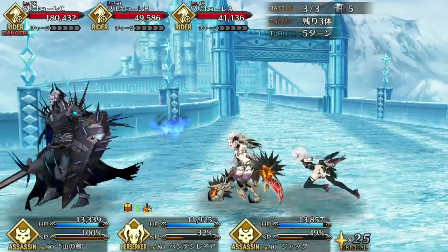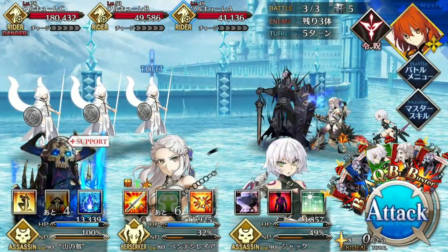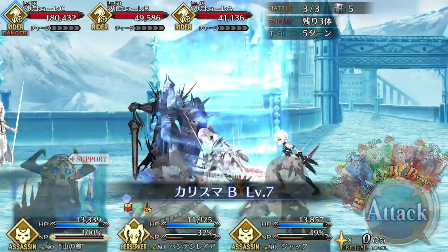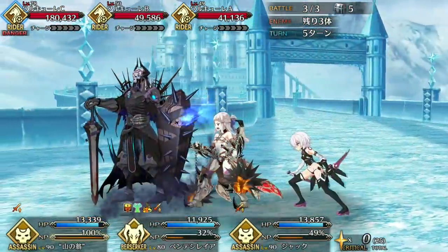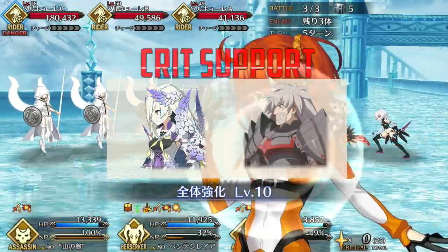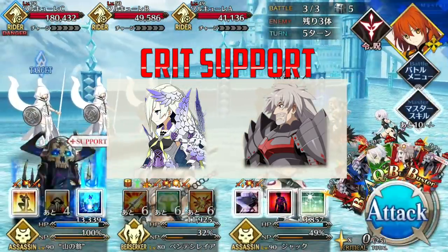Rather than a traditional buster team, you can also go the crit route. Your damage is going to be less consistent, but it's going to be much more explosive, and your arts and quick cards are going to be significantly stronger. For this type of team, Vlad Lancer and Brynhilde are excellent teammates.